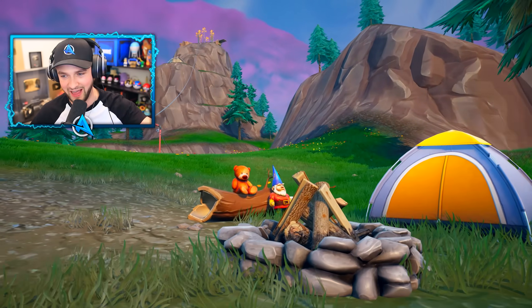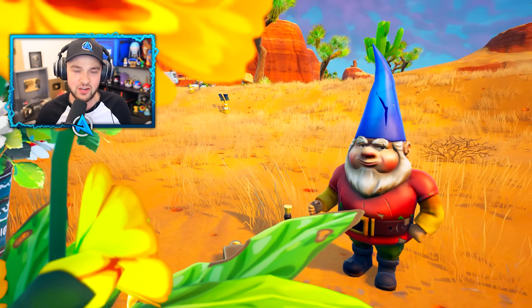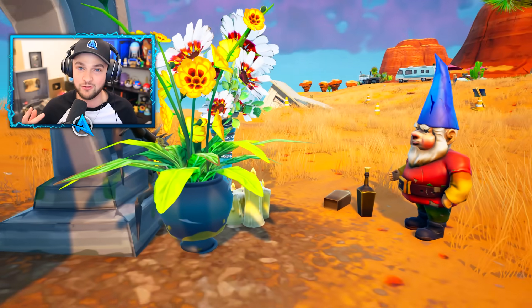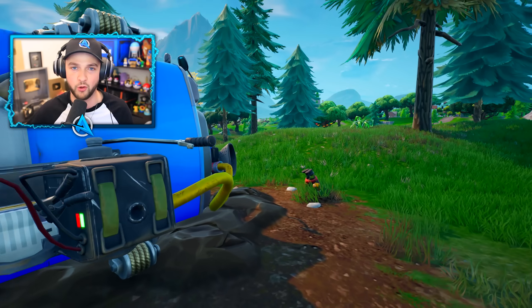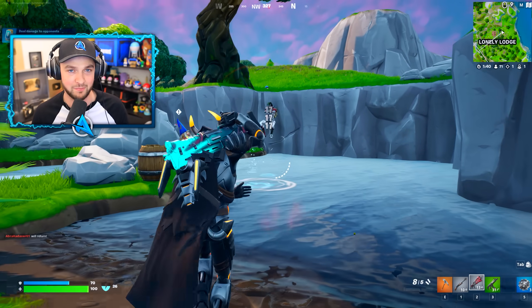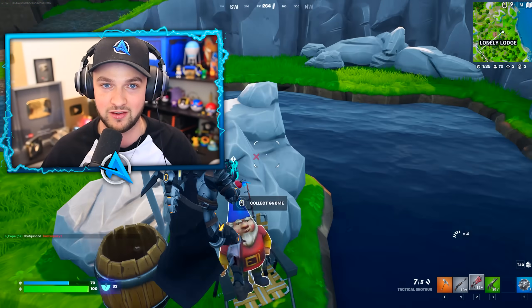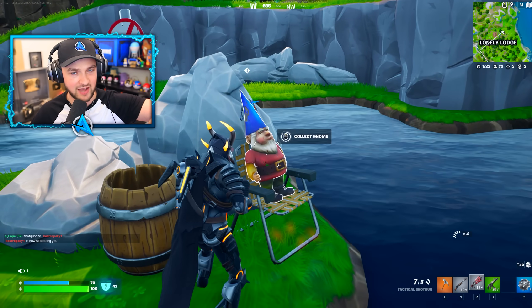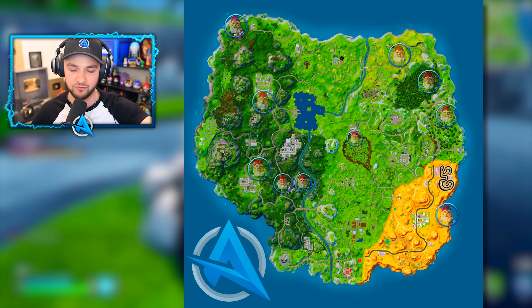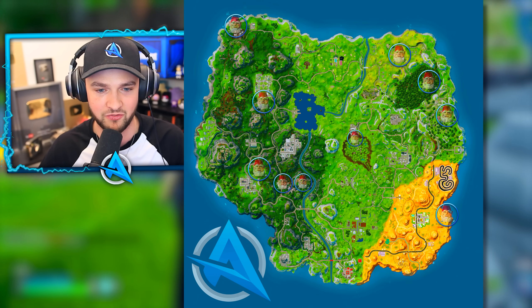Here's a bonus secret: there are hidden secret quests you can complete — 10 in total — involving gnomes at different locations around the island. Finding each gnome gives you 10,000 XP, for a collective 200,000 XP to rank up your battle pass before the season ends. They aren't mentioned in the quest tab anywhere, so you've got to find them yourself.